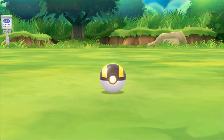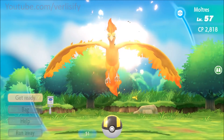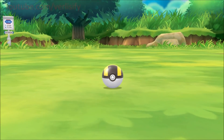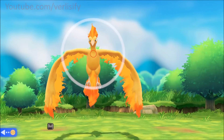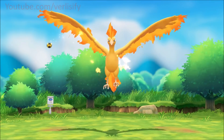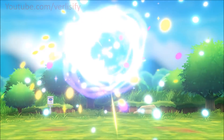It's going to be so terrible if I fail this and it runs away. The berries are burning off — please calm down, Moltres, you're scaring me. That's an excellent throw! We threw the ultra ball. This might be a little more difficult than I thought. You have to use the golden raspberry wisely — not when it's attacking because that burns it up.